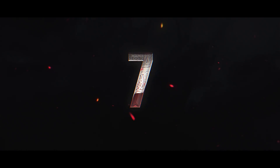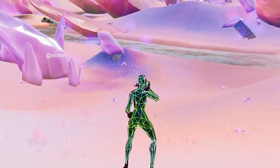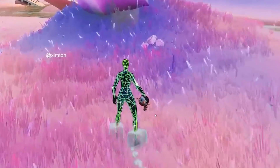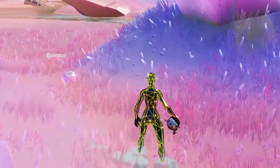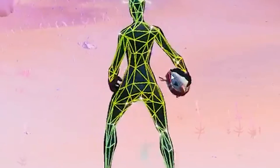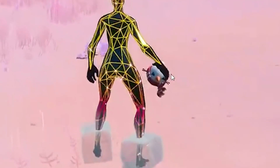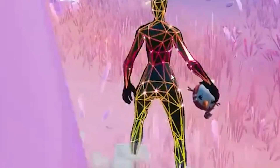For number seven, we have footage of the snowy flopper thanks to Mix on Twitter. As soon as the update dropped it was not in the game yet, but it basically seems to work just like a chiller grenade where you get ice cubes on your feet. It'll probably be findable once they change the lobby for Operation Snowdown — all the winter related stuff will be in the game at that point.